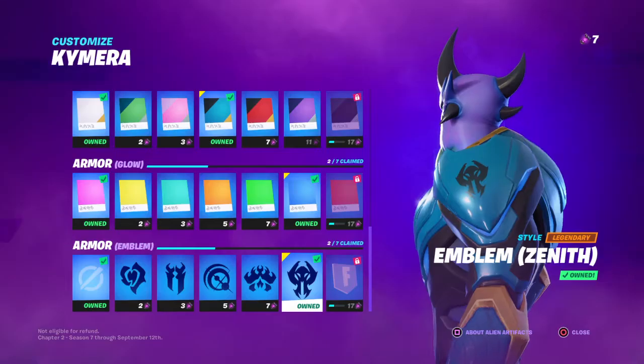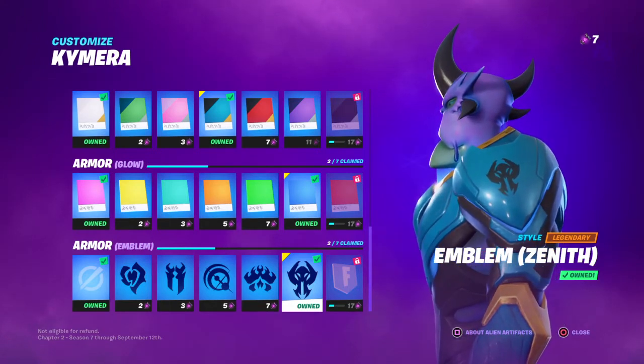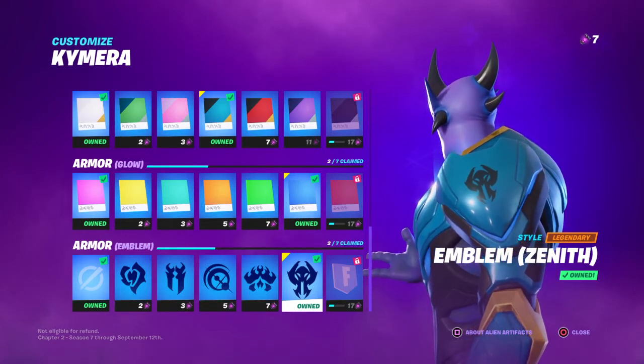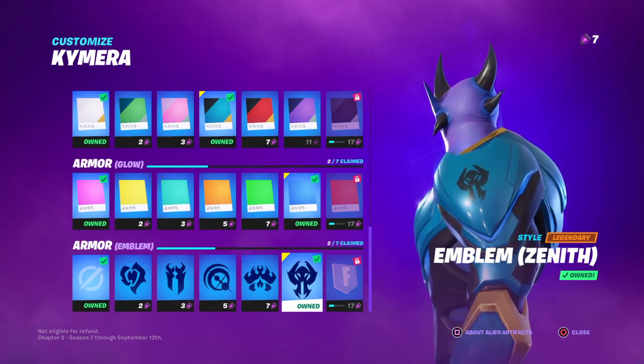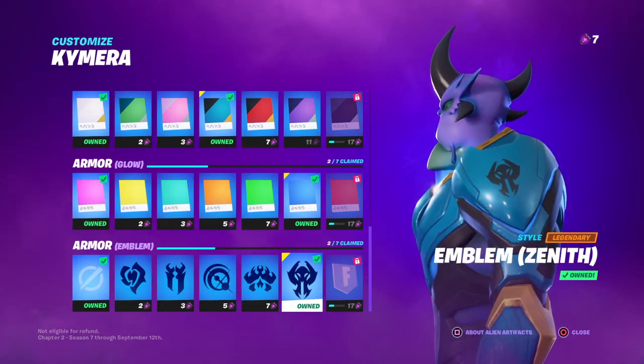That is now my blue Chimera fully completed — just the skin color left to go, which is locked for now. So technically it is fully created until that is unlocked. Now I'm moving on to a new color.